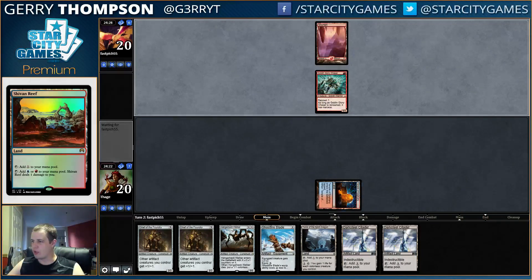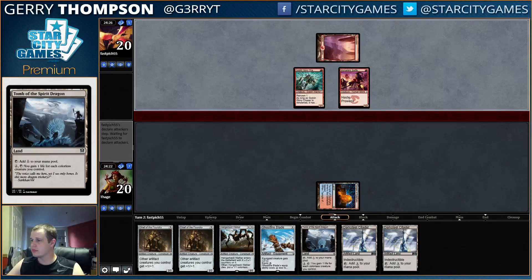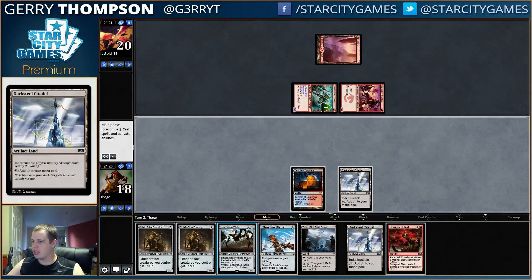We need a bunch of Ornithopters to get this Tomb online — that's what we really need. Unfortunately, our Hangarback is not big enough to kill any of these creatures.